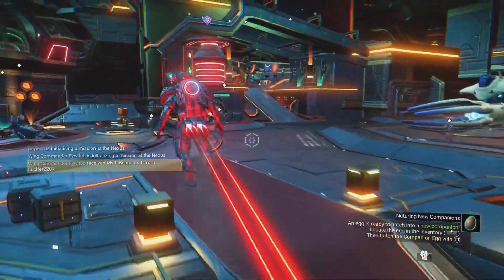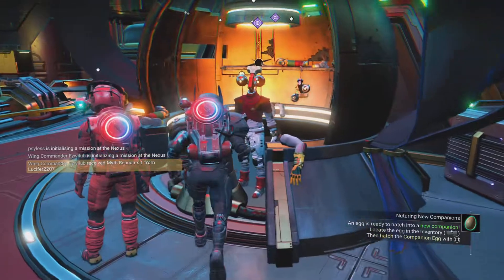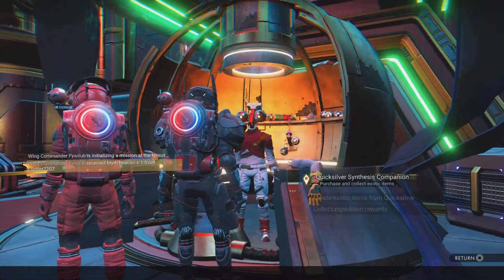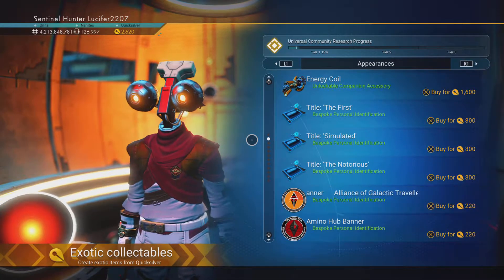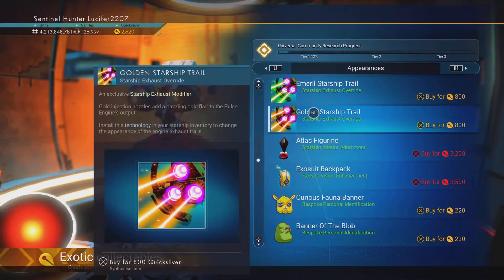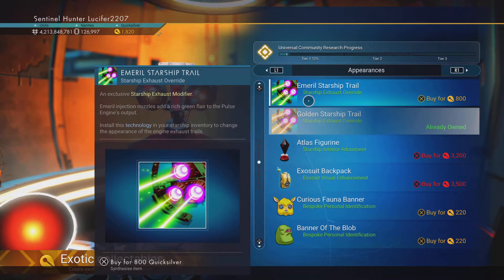Next thing I'm going to do is try out ship trails. So I've just bought two already to test it out before. I'll get the next one — just a golden trail, sounds good. And we'll grab the green one as well.